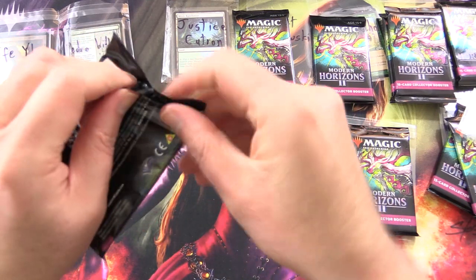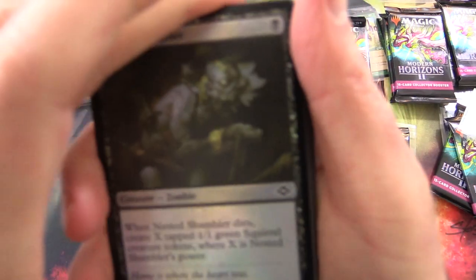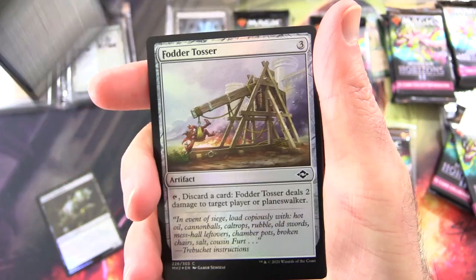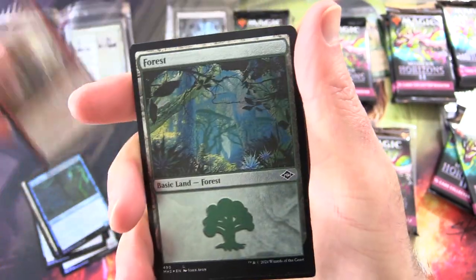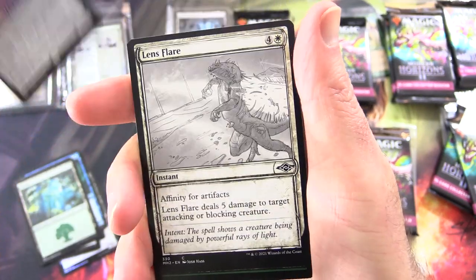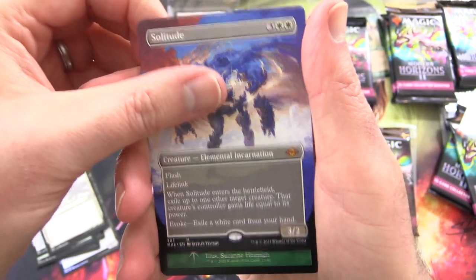Justice has already done rather well with a Misty Rainforest. Let's see what else we can get. Thank you for being a Patron. We've got a Nested Shambler, Hard Evidence, Fodder Tosser, Goldmire Bridge, Specimen Collector, Gorilla Shaman. Foil etched Forest. Zebas the Glimmer Wasp, Lens Flare Showcase, and a Mythic — Solitude. Awesome.